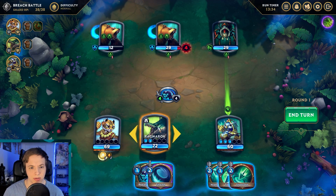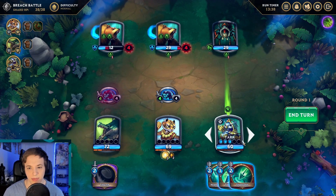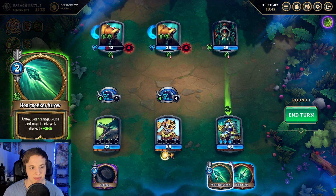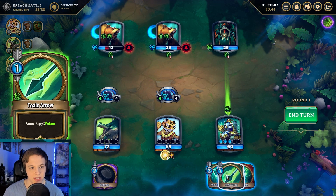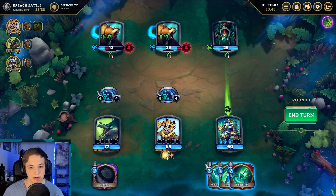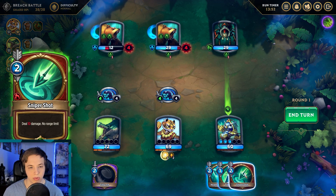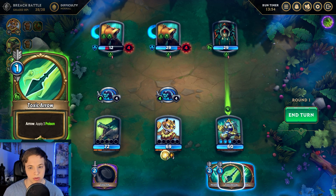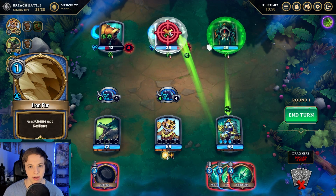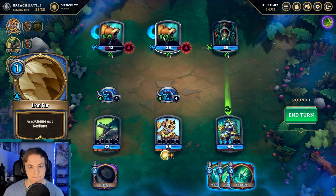New battle: expose and destroy the shard by defeating an enemy — enemies respawn after one full turn. I'll keep the positions but let Ragnarok take the front. The bears are going to cleanse and gain three resilience — that removes debuffs and reduces all incoming damage. This other guy is poisoning us. We'll use shield steal, though they don't have shields.